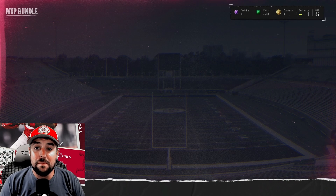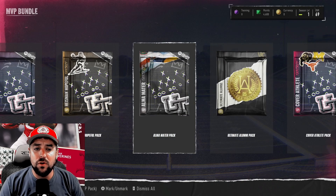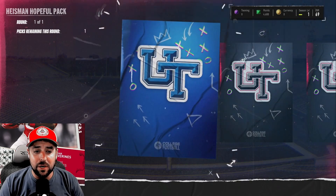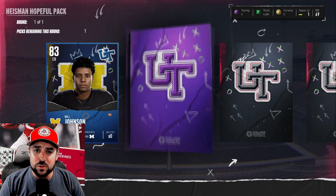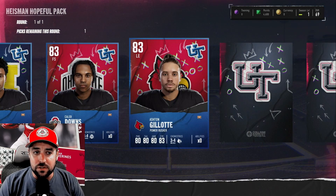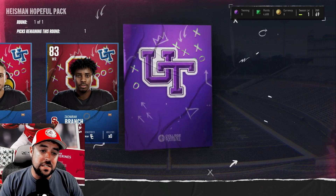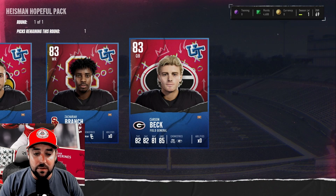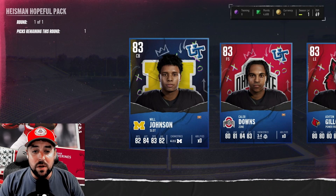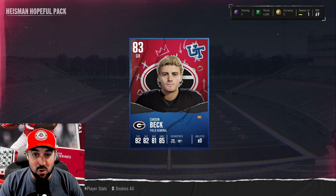With Ultimate Team, we get the MVP Pack. We open it up and as you can see, we have all the different packs: Glory, MVP, Heisman Hopeful, Alma Mater, Ultimate Alum, Cover Athlete Pack. Starting with the Heisman Hopeful pack — it has a cool animation as the cards flip. All of them are blue, 83 overall. You get a few choices: Branch, Carson Beck, Gillette, Downs, and Will Johnson. We chose Carson Beck, though that's probably a mistake — I'd choose differently because we get another quarterback shortly.